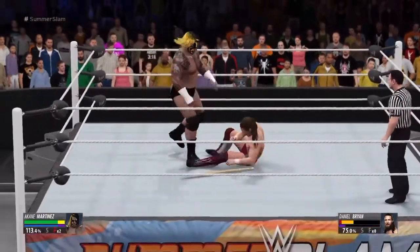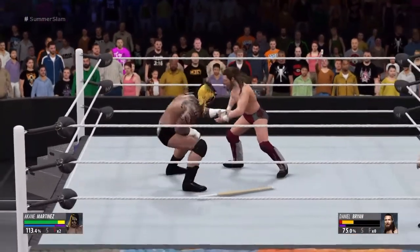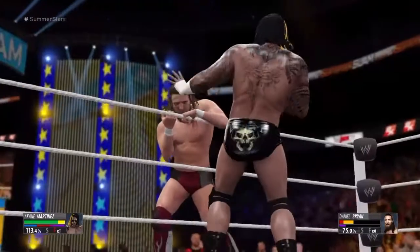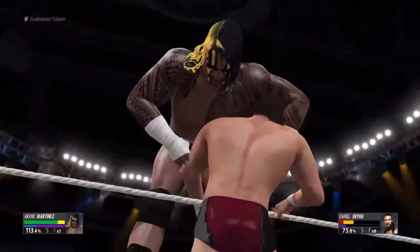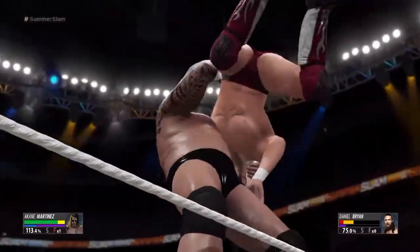If you want to know the process of doing a body injury, you are going to throw them over to the apron and perform the Apron Superplex. You are going to do this 13 to 15 times just to make sure — that is how to do a body injury.